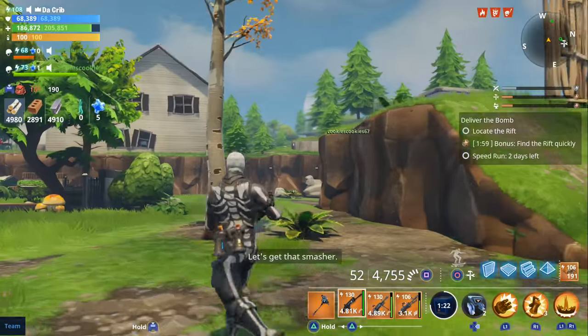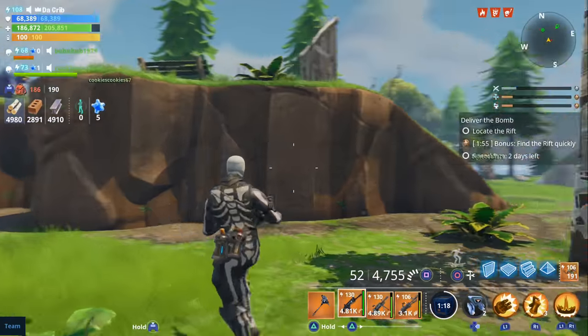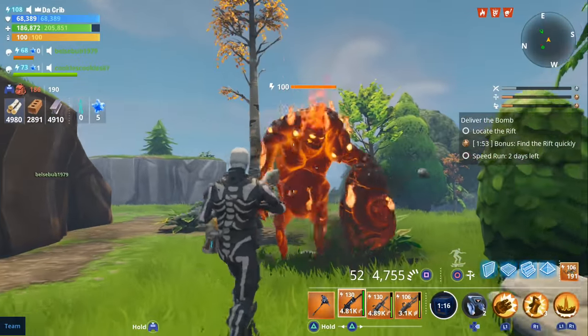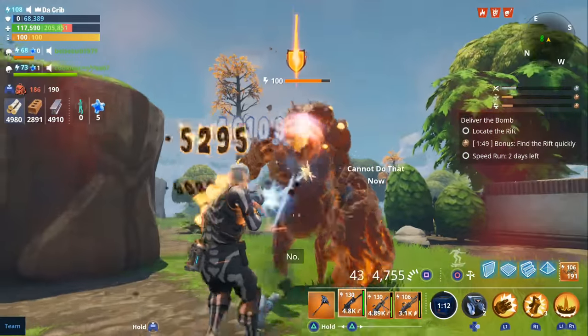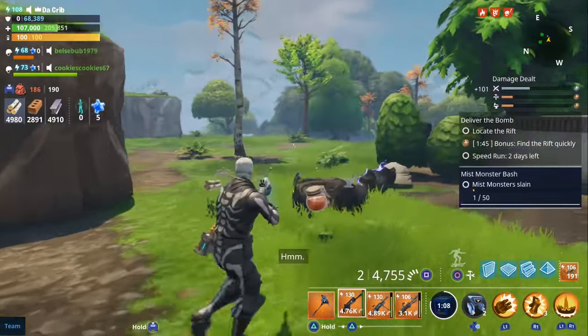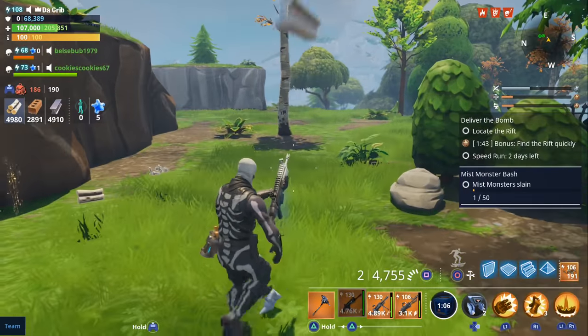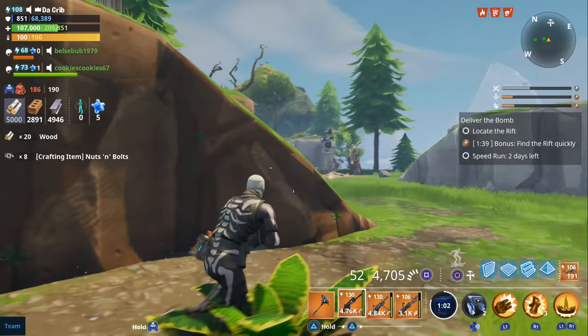First we're going to take out the fire smasher — let's see how long it takes. We'll do it at 150 health. We killed him in four seconds! We killed a level 100 fire smasher in four seconds using the water Nocturno.